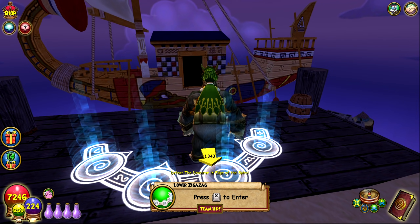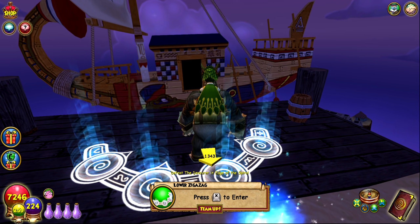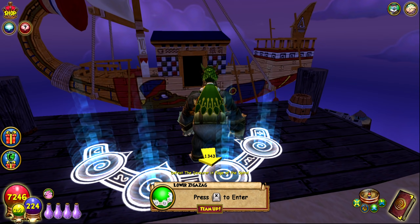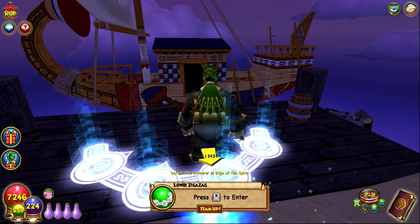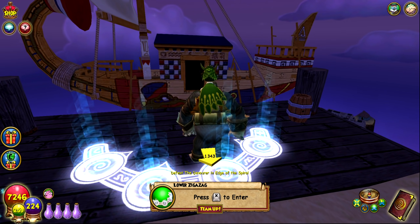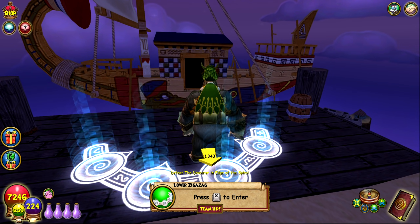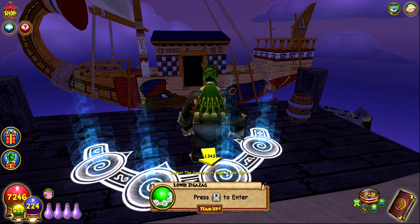Also worth mentioning is a boss in Lower Zigzag — Mo'lahars — who drops amulets that give damage for each of the different schools. At this level, amulets don't usually give damage, so if you want some extra damage on your wizard, farm him. He's part of the main quest line of the dungeon.